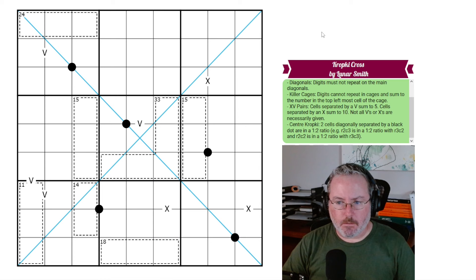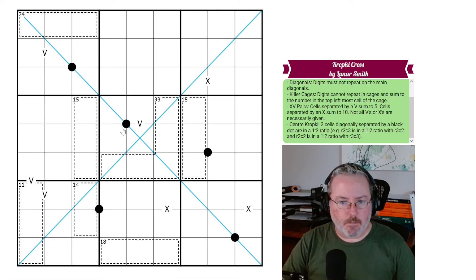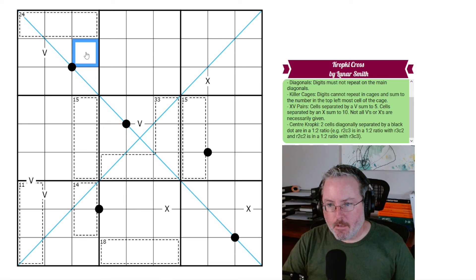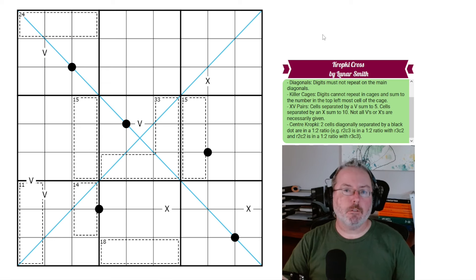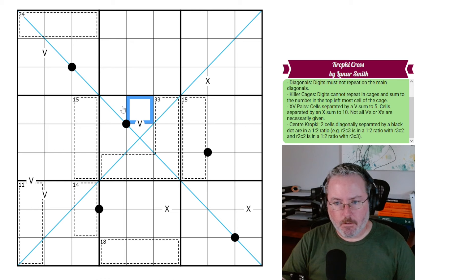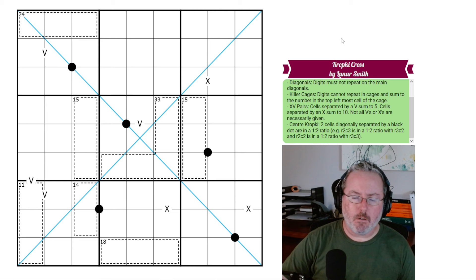And then we have what's called center Kropki. It's on the center of a cell — it's not on the normal border between two cells. Two cells diagonally separated by a black dot are in a 1-to-2 ratio. For example, row 2, column 3 is in a 1-to-2 ratio with row 3, column 2. I think I've done one of those before, but I can't quite recall.